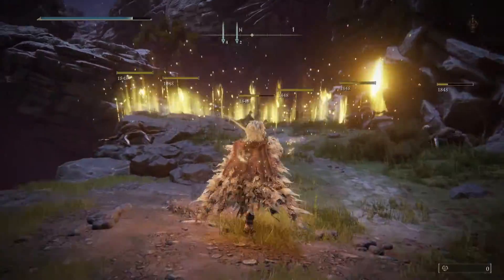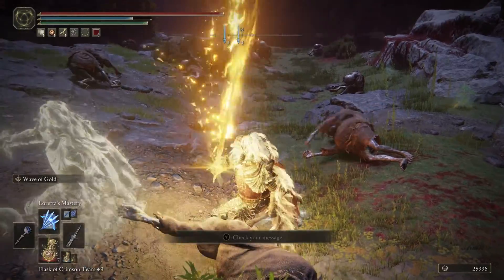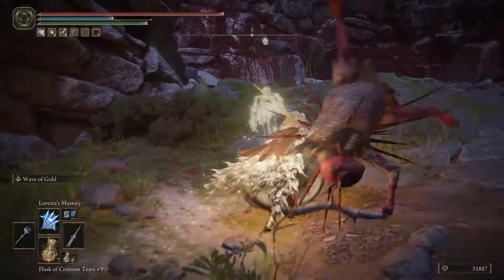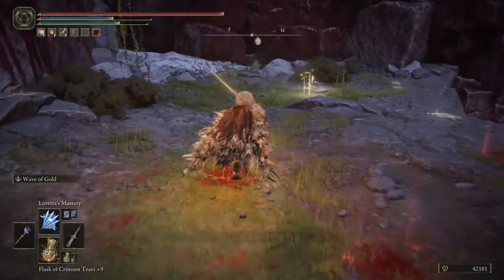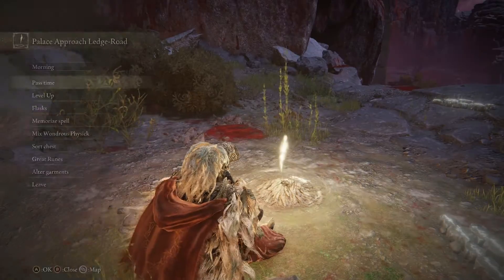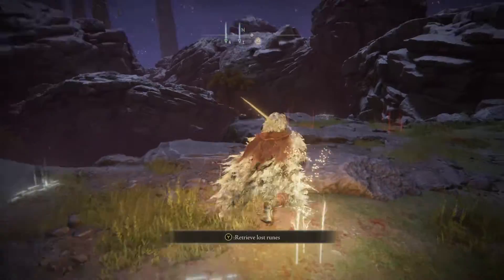Bada boom — you use the sword, run up here, stand about right here, and do a second swipe. And right there, as you can see, I got 42,000 runes just from swinging the sword twice. In almost no time — that is really effective. You just come over, sit at the site of grace, and you can do it all over again.